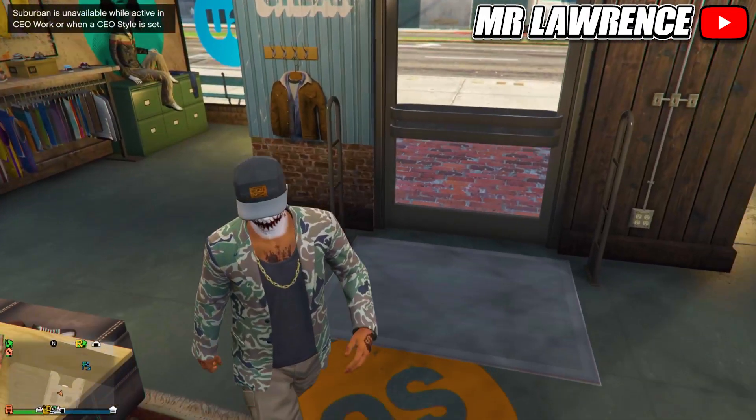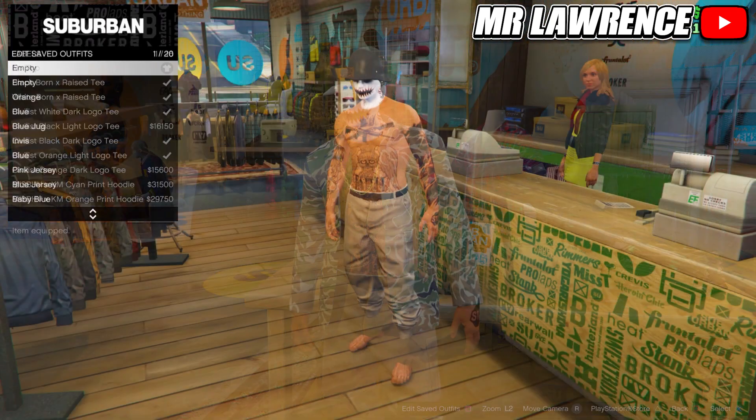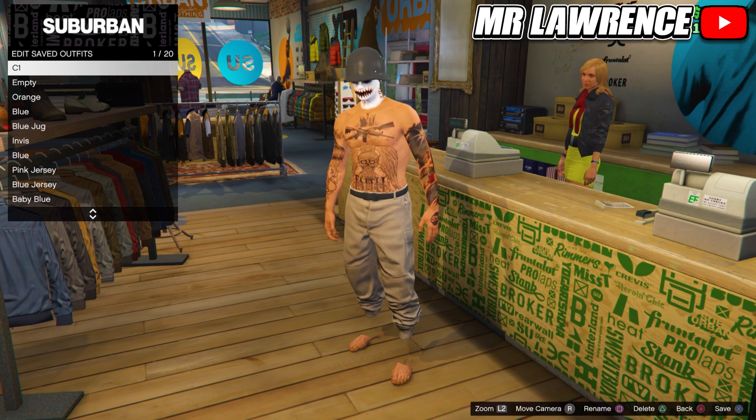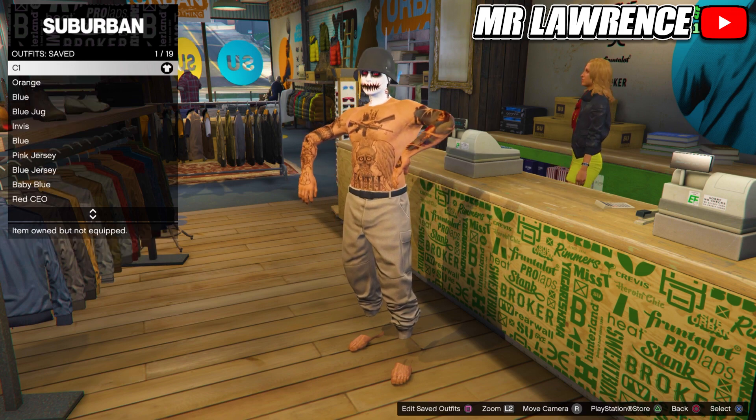Now retire from being a CEO and then remove all your clothing items on your outfit except for the joggers. When you did that, save this outfit in any empty slot and name it C1. I am also doing it with a colored helmet but I will show how to do that in another video. Then head over to the pants.